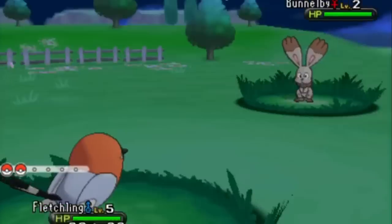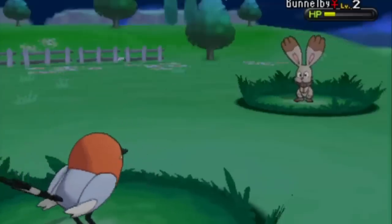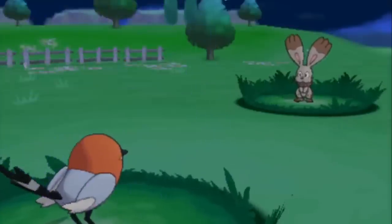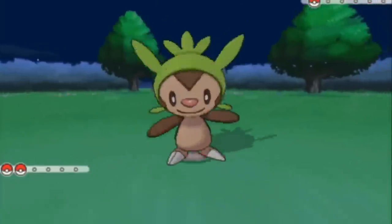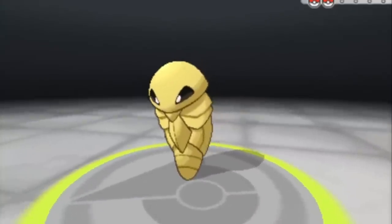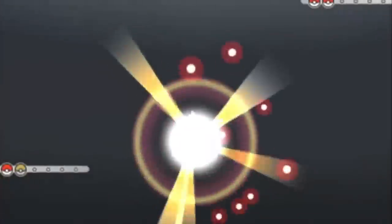Pokemon number two will be Bunnelby. While we never actually use it in battle, Bunnelby is quite essential for getting the next Pokemon needed to beat the game with. And unfortunately for Chespin, we only need it for three total fights before we box it for good, because we're coming up on our third Pokemon: Farfetch'd.